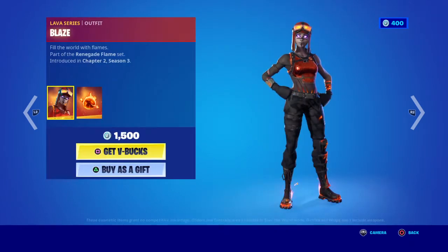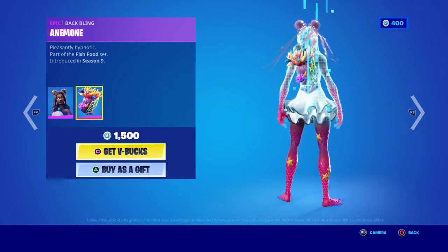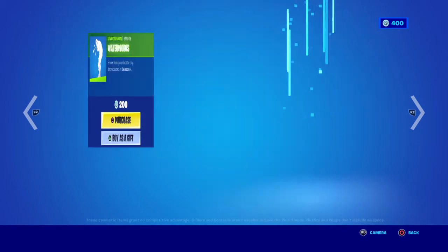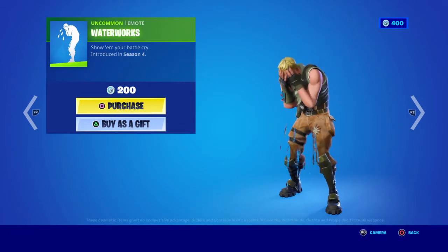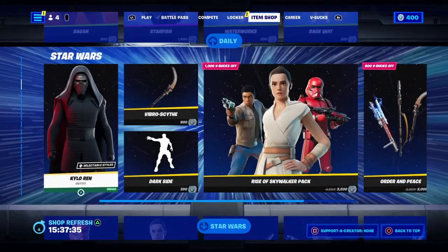That's it for the featured tab. For the daily tab, we have Saggin — I don't know if I'm saying that right — Starfish with the back bling Anemone — I don't know if I said that right — Full Tilt, Waterworks, Onion Marks, and Rage Quit.